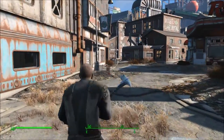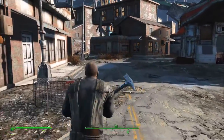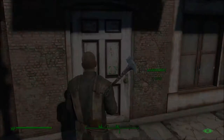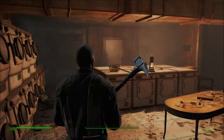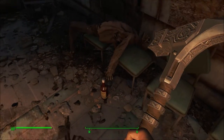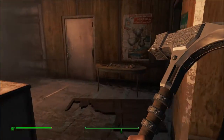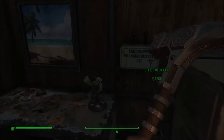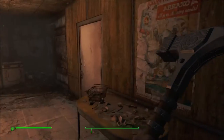In vanilla Lexington we have the Corvega factory, SuperDuper Mart, some raiders, some ghouls, and vanilla locations like this laundromat. Welcome to the laundromat — you got a drunk guy here, a dirty office with some stuff on the wall you could actually take. And that's about it.